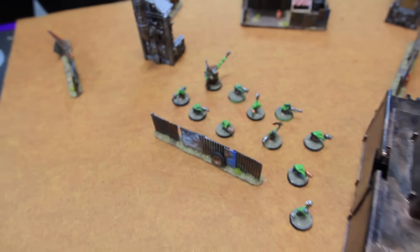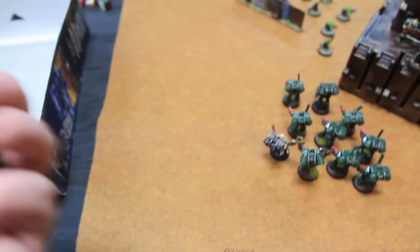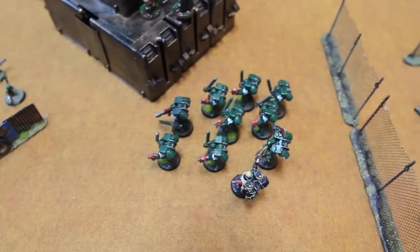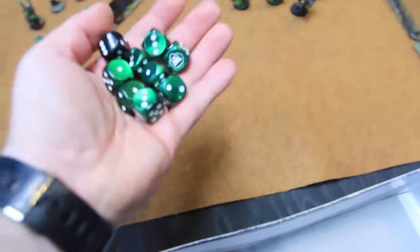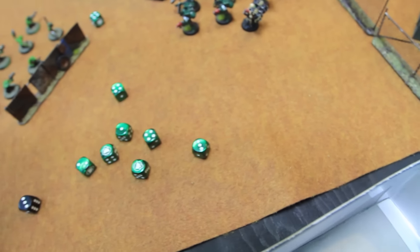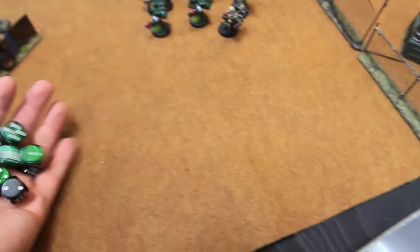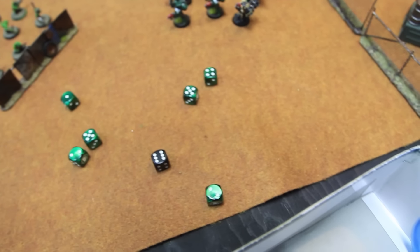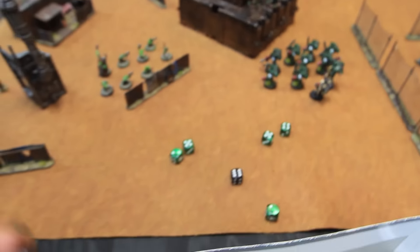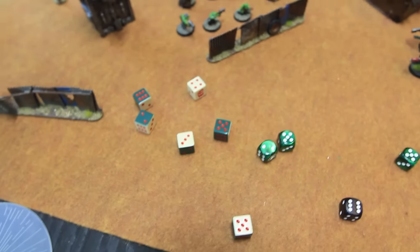Shooting phase: the assault marines fire into the grots. The front man with a flamer hits four — wounding on threes, three wounds, three dead. Then eight bolt pistols plus the Interrogator Chaplain's bolt pistol fire in. The chaplain hits on twos, the rest on threes. Grots are toughness two so wounding on twos. Six wounds — firing through the corrugated fence, so six five-up saves. Three are dead. The bikes fire into the grots — four snap firing plus one full shot, hitting on sixes and threes. One hit, not a precision shot, wounding on a four — one dead.